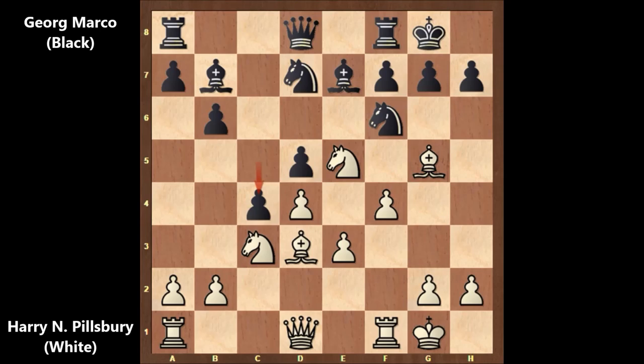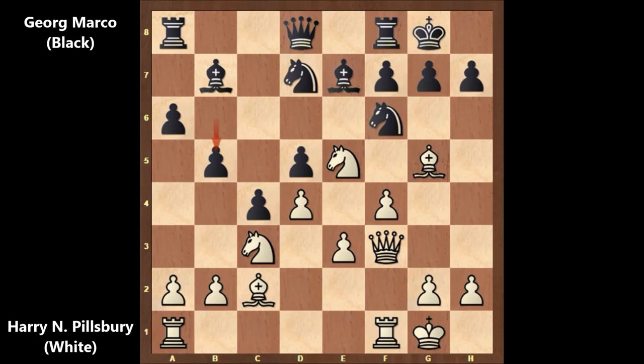Pillsbury plays f4, solidifying the knight on e5. Black plays c5, wanting to break Pillsbury's pawn chain. Pillsbury also castled, then advanced with the pawn, defending the bishop. After a6, queen to f3, b5 by Georg Marco, queen to h3 by Pillsbury, black plays g6 — blocking the diagonal for the light-square bishop but weakening the dark squares. Then f5 by Pillsbury, wanting to create weakness on the kingside.